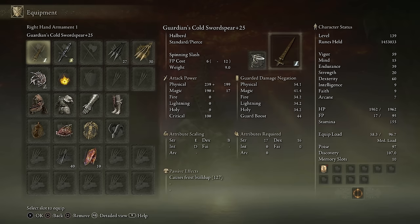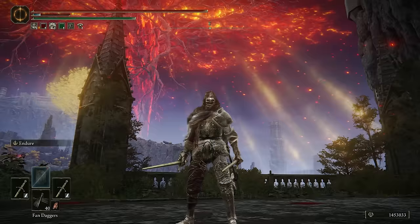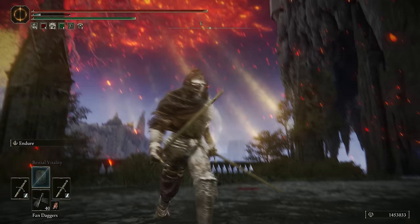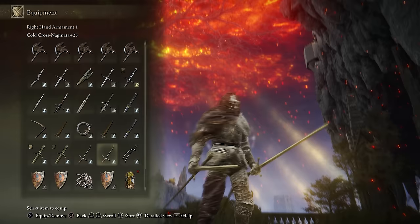Another fun weapon to run on the Frostbite build is the Guardian Sword Spear. It actually gets really good Dexterity scaling when Frostbite infused, and it has this jumping R2 to R1 true combo, so it's pretty effective. Dual-wield setups are always very effective as well, especially dual-wield straight swords. You can use Endure to trade, just kind of attack into them, build up the Frostbite that way. The same goes for dual spears, dual katanas — whatever you want to run, they all work very well on this build.